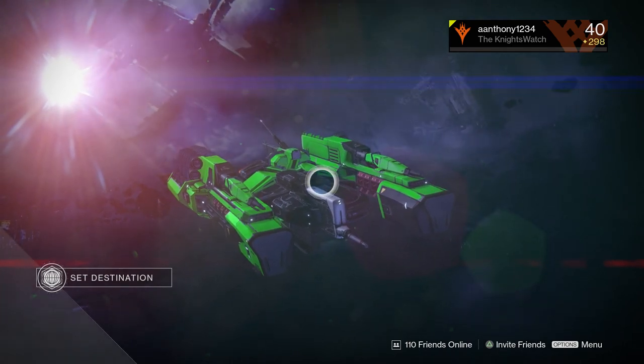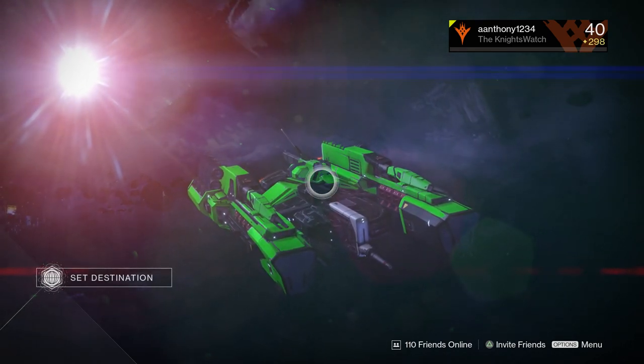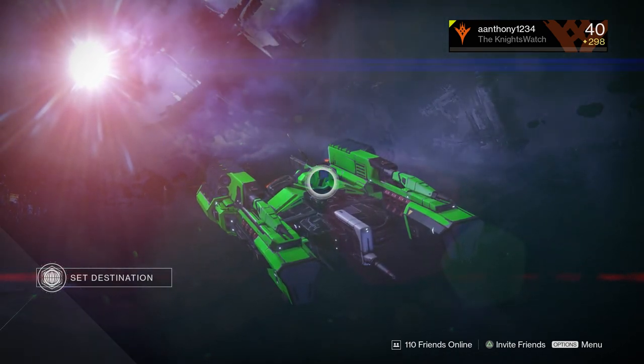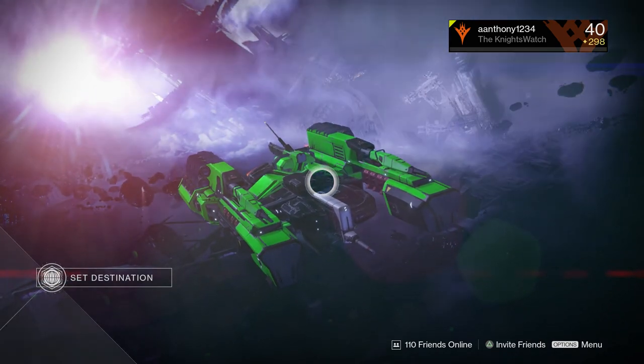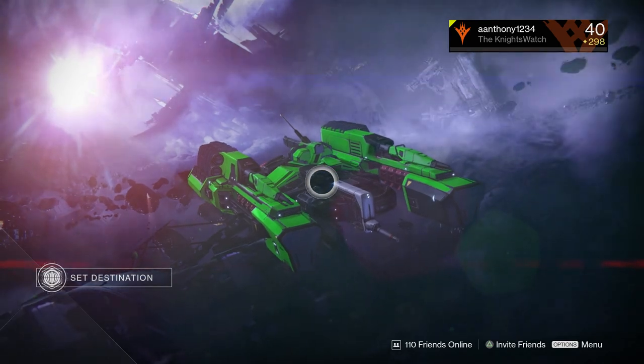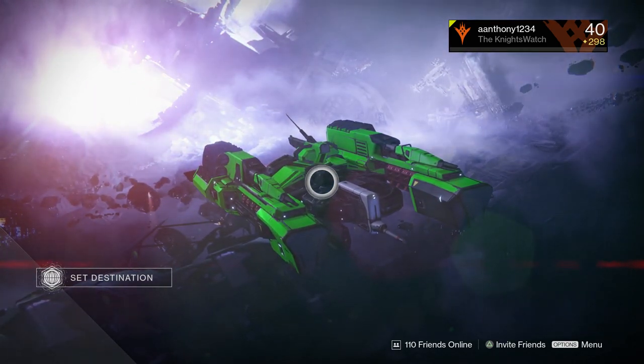Welcome back to another Destiny video. Today I'm going to show you how to get the Dread Fang — this is a taken sword and you get it from the new update. This is the easiest sword you're going to get; you probably already have it. It's basically just doing the quest line.